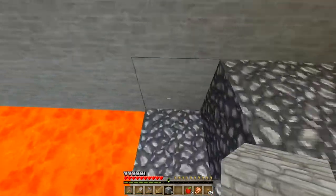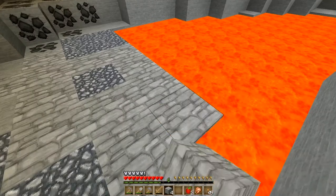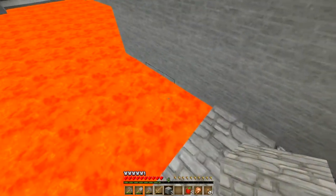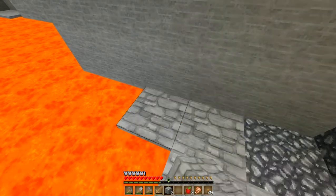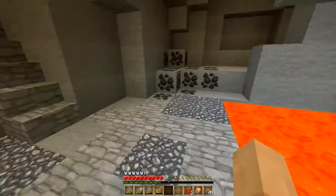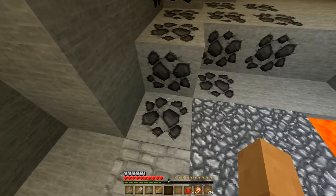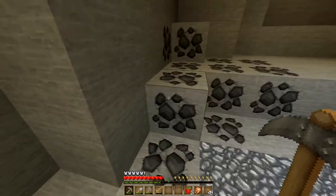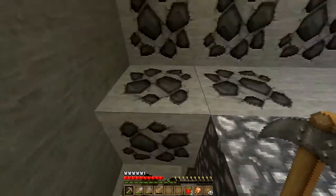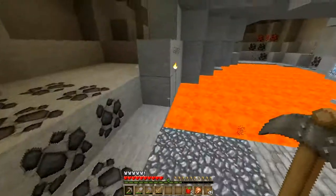I've had a pocket full of diamonds and then burnt myself to death — I think I've done it more than once too, so I've learned my lesson. Now let's collect the coal. This is where we have to be careful — it could open up more lava.